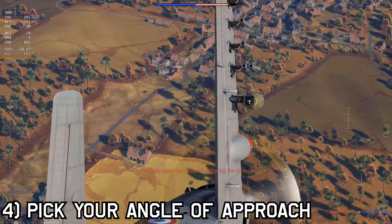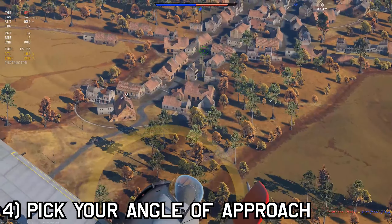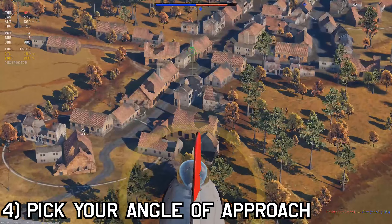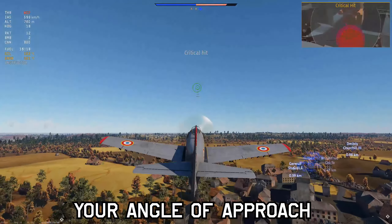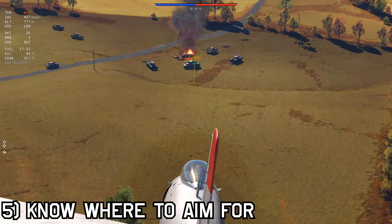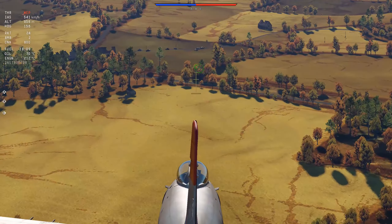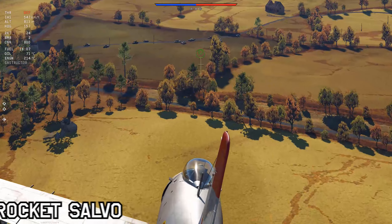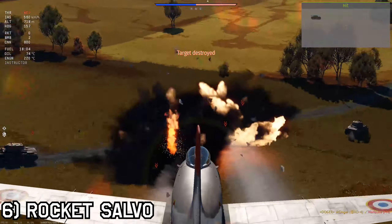Fourth, pick your angle of approach. Like bombs, you can use rockets from different angles — you can dive at a 90 degree angle, stick close to the ground, or just dive from medium altitude. Aiming is different with all these techniques, so practice them all and see which one you like best. Fifth, know where to aim — using rockets against the front of the tank won't do much. You should attack from the sides, the top, or from the rear to pen reliably. And lastly, if you have a lot of small rockets, set up a keybind for rocket salvo. This will let you fire a barrage of rockets by holding down a key.